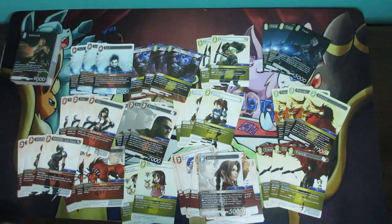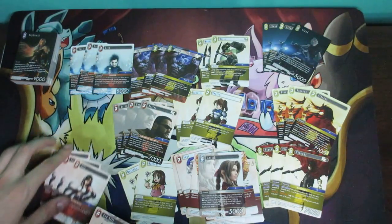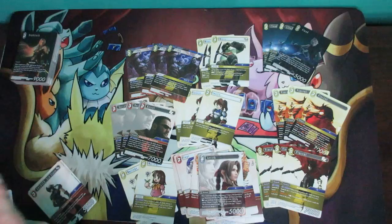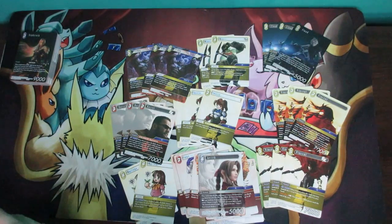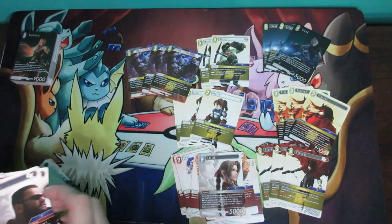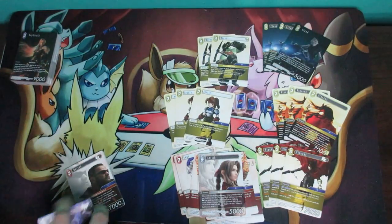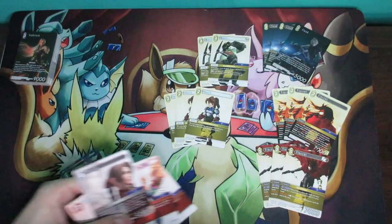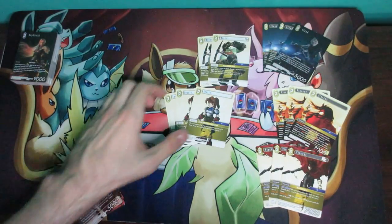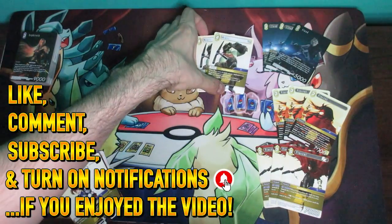That is basically the entire starter set of the Final Fantasy TCG — this Cloud vs. Sephiroth one in particular. There are a lot of starter sets out there, so go to Amazon and type in 'Final Fantasy TCG starter set' to find this one and many more, including ones from Final Fantasy XIII and Final Fantasy X. It's an actual TCG with booster packs just like Yugioh, Pokemon, and Magic: The Gathering. As always, don't forget to leave a like, comment, subscribe, and turn on notifications. See you all later!